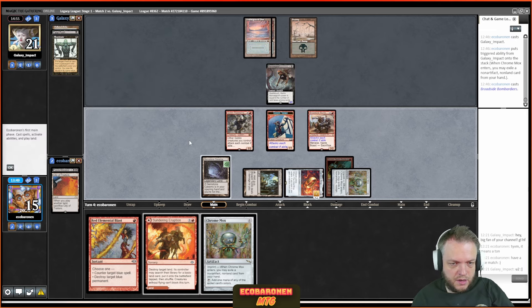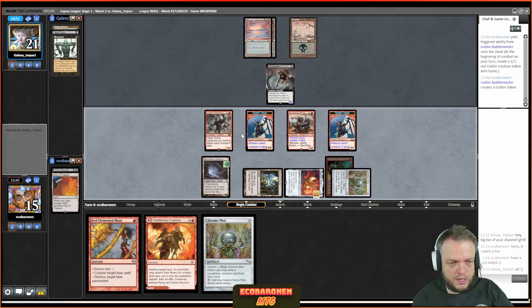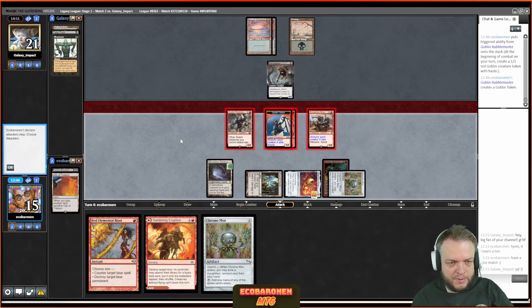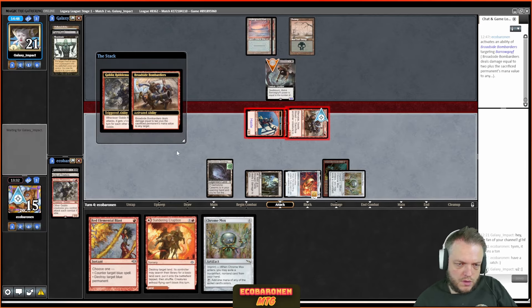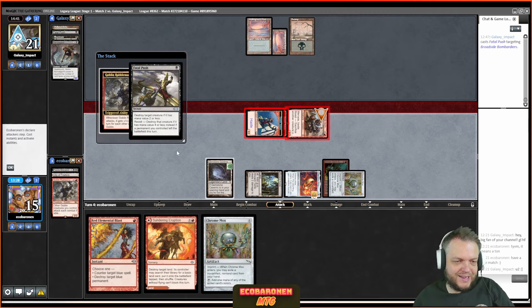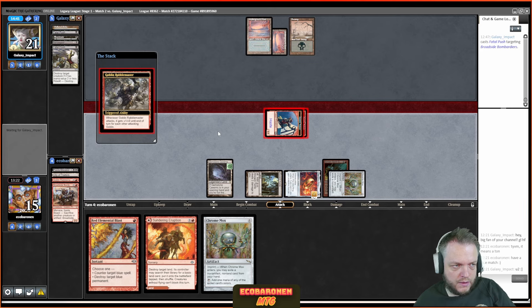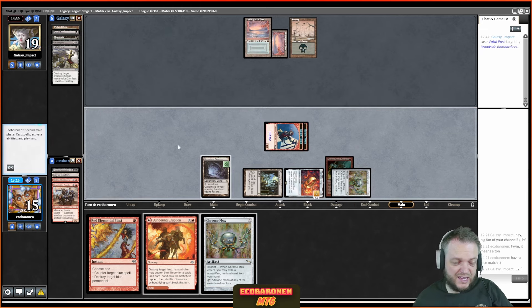I get a goblin token. Now I attack with everybody and fling Rabble Master at the Barrowgoyf before blocks — no creature in the yard so I'm not growing the Goyf. The opponent can't do anything cool to grow it — very good exchange for me. Now the opponent has revolt. I get rid of the Barrowgoyf, get in for two, holding up mana. There's a case for Chrome Mox to play around a randomly drawn Daze, so I'll do that — not ideal but the artifact gets a decent foothold.